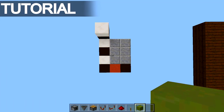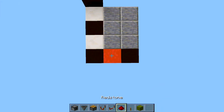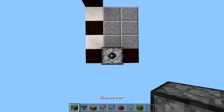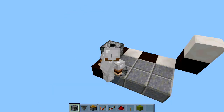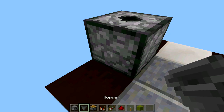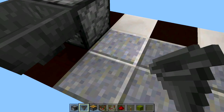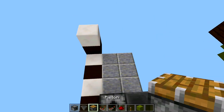Once you have your three-by-four spacing dug down two and gathered all your resources, come to the bottom left-hand corner. Count over one block and place a dispenser right on top of it. Then going into the side of the dispenser, go into sneak mode — or crouch mode, whatever you'd like to call it — and place your hopper off the side of the dispenser.